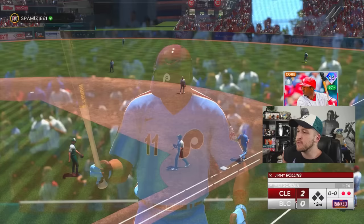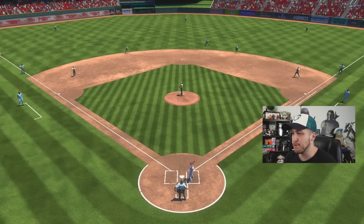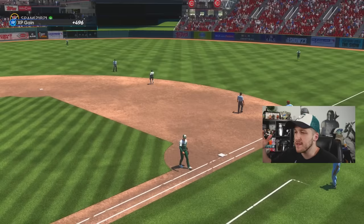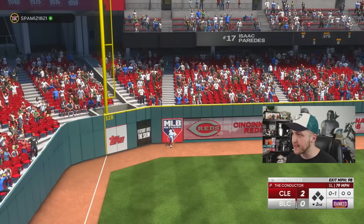Look at how crazy 99 Barry Larkin is with the captain's boost — he's pretty much Pepe Alazar as well, almost maxed out everything. Anytime a sinker inside gets thrown, I'm pretty much either gonna weakly fly out to the second baseman or roll over to the shortstop. This person is coming to play — Isaac Paredes just absolutely yanked one. The lead just got cut in half on one swing.